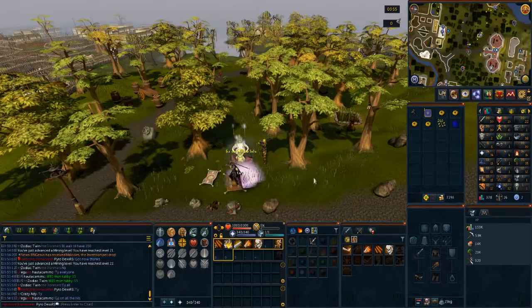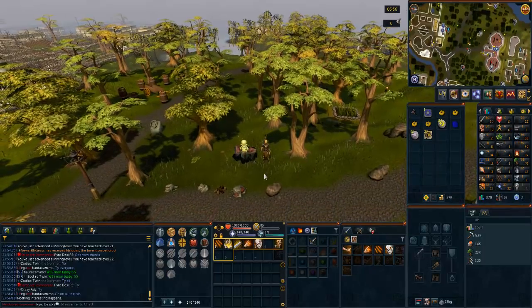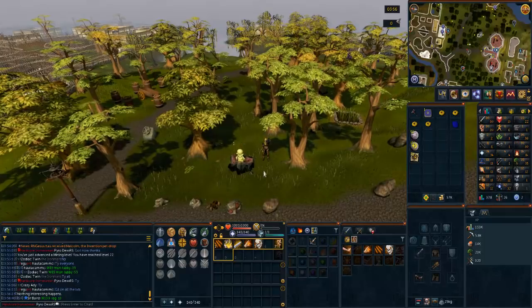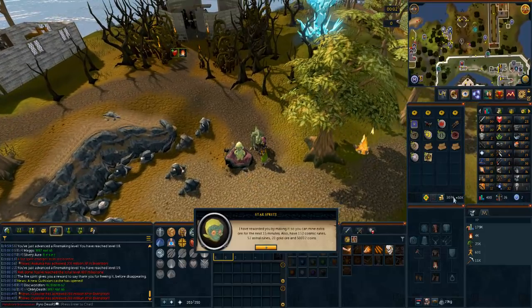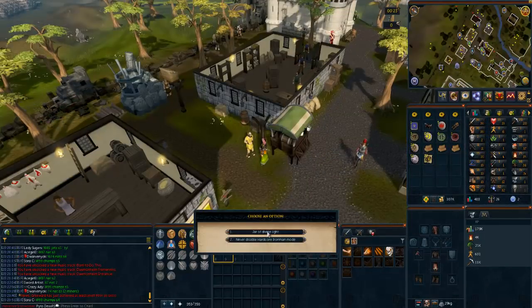My first shooting star got me from level 10 to 22 mining — thanks to that guy for letting me mine it. Let's turn in the Stardust to Tob and get 50k coins. That is awesome. One more day of that and I can buy myself the coin to guarantee I won't lose the account on death, so I'm not going to do anything too risky until then. Got 150 cosmic runes and 20k as well. Finished up another shooting star the next day — another 50k, 107k total. So I went ahead and bought the Jar of Divine Light. The account is safe.